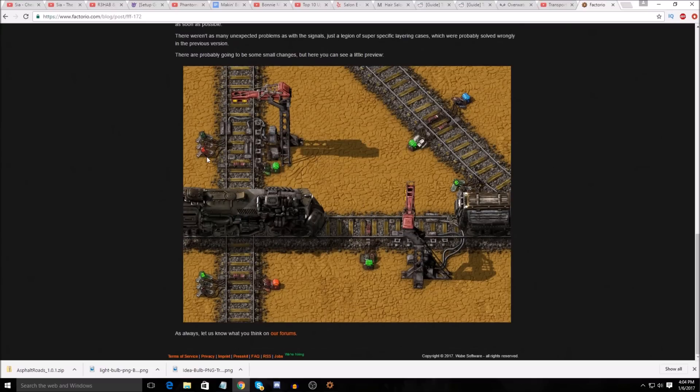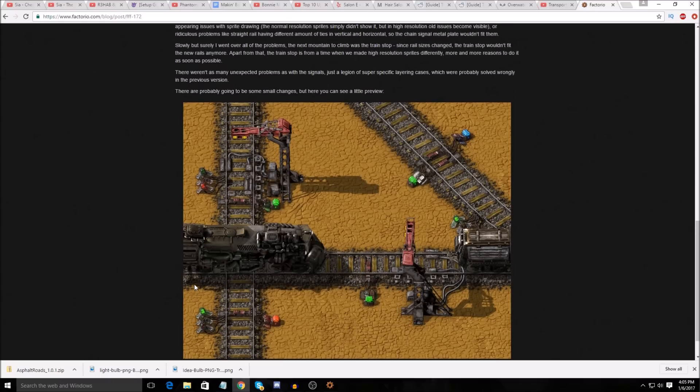I am triggered to hell and back again, man. These signals — the leftmost two signals on this image, the far left... I'm more triggered by this crane. Why is there a chain signal in the middle of the bottom rail? Like, what is that accomplishing? It's not going to do anything.